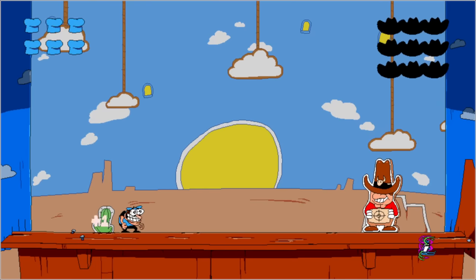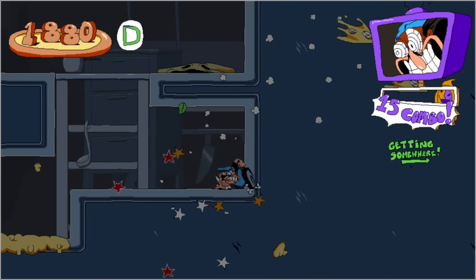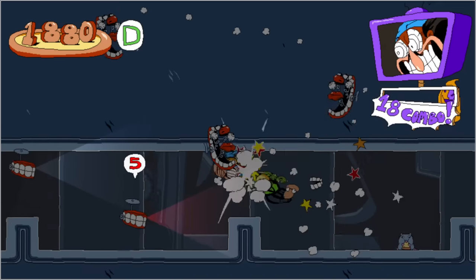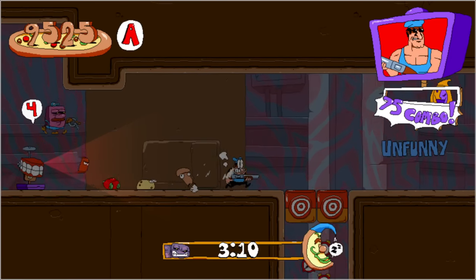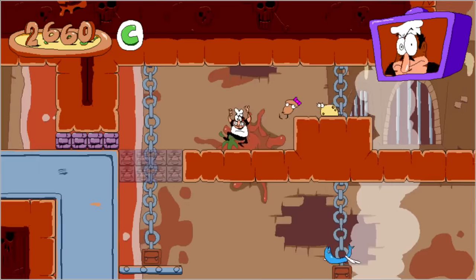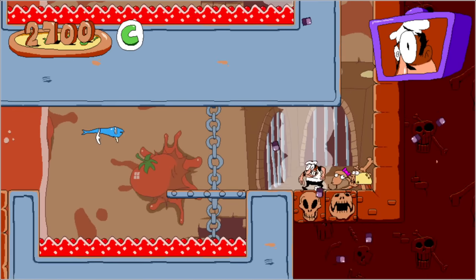If there's something I truly adore about Pizza Tower other than P-ranking the levels, it's the manic pace of the game as Peppino blitzes through everything in its way, since you're basically as unstoppable as a train, splattering enemies like there's no tomorrow. So let's throw the satisfaction of that out the window and instead focus on killing as few enemies as possible.